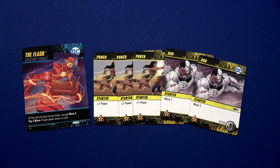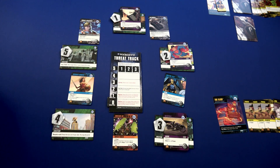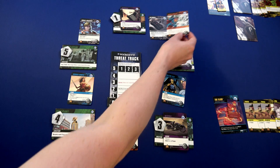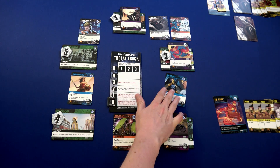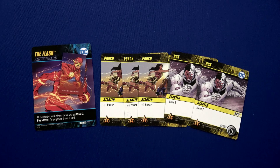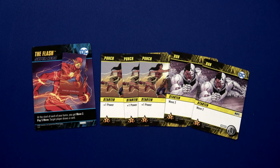Step four: we add the top card of the main deck to the lineup slot with the fewest cards. If there's a tie, the lowest slot number wins. Right now we have one card in each slot, so we'll draw this card — we have a Super Breath — and it'll be placed in slot one. Slot one now has two cards we could potentially purchase.